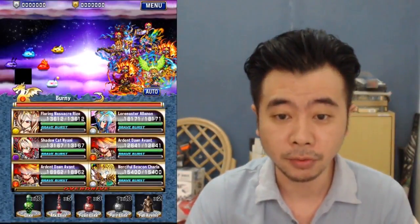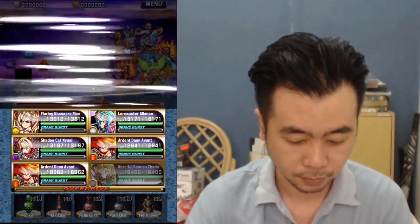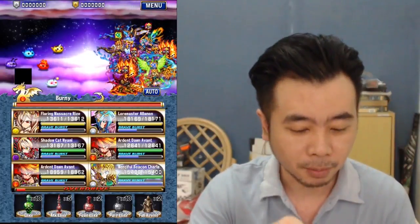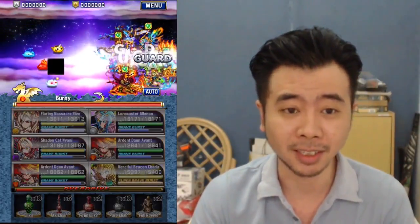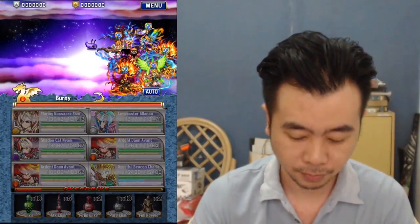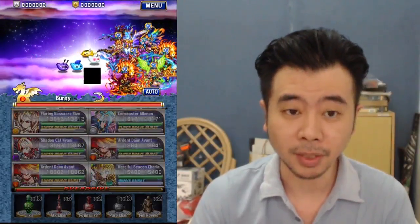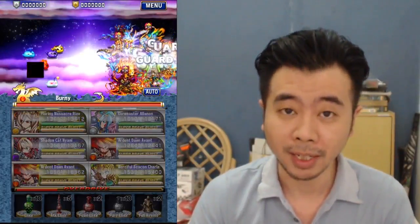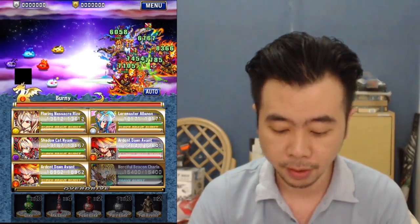For the first stage I will not use Fujin on everyone — only on my Charla. Just use her BB to get everyone full. By the way, that black square on my device has been bugged for weeks and I don't know how to fix it. I think it's a good idea to wait for the overdrive on this stage. I'll cut when I get the overdrive. Attack elixir, Charla's BB to get everybody to full health, and off we go.